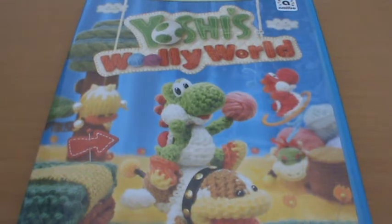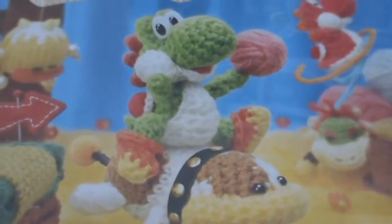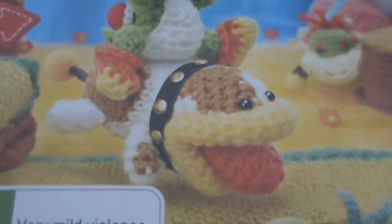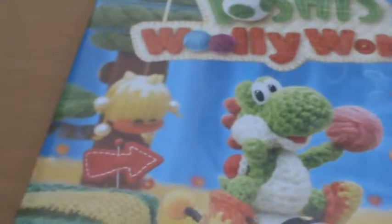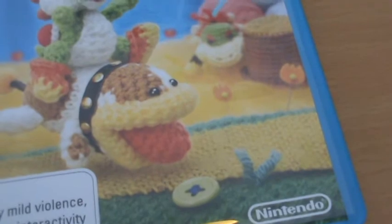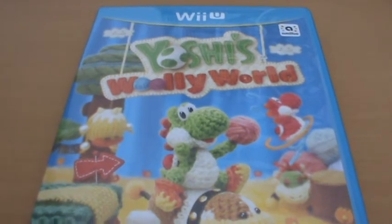It features an incredibly beautiful yarn aesthetic, which of course you can see beautifully realized on the front cover. We've got this adorable looking Yoshi here holding a yarn ball. We have this cute little Poochy there, you can see Baby Bowser in the background, and he's being jumped on by the second player who's controlling Red Yoshi. We've got an enemy over there, some trees, some platforms, buttons and flowers and grass. It's a really beautifully detailed front cover, just very nice to look at, very eye-catching.